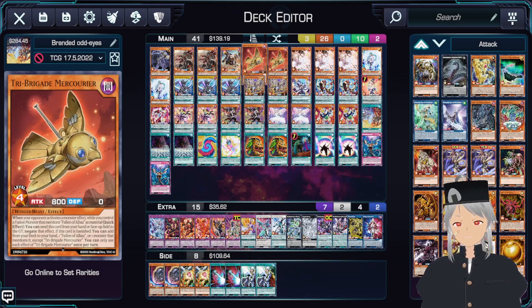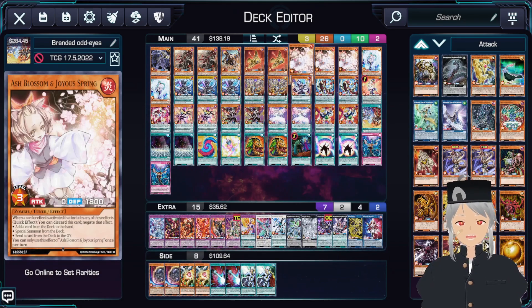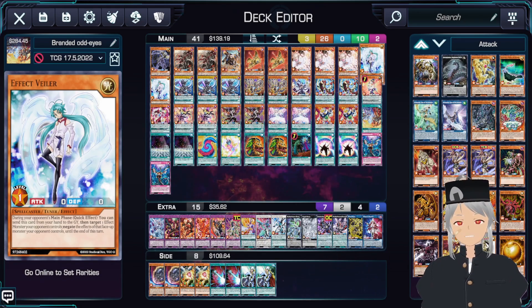Next up, we'll play two copies of Triburgate Mercurier. This is basically like an Omni-Negate where you can just ditch this from your hand or field to the graveyard and then negate an effect. Next up, we'll play three copies of Ash and two copies of Vayler. Vayler is good just to get the Monster Negate, because sometimes you're not able to get a Monster Negate if you don't have the proper materials.